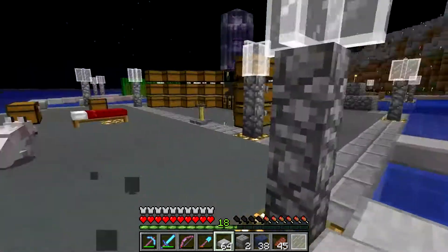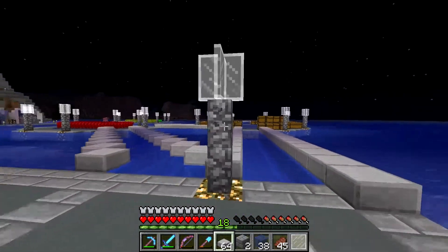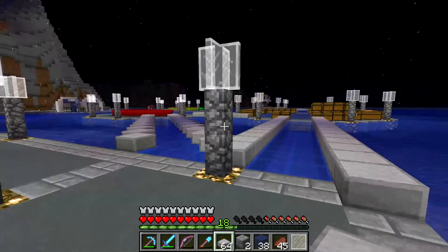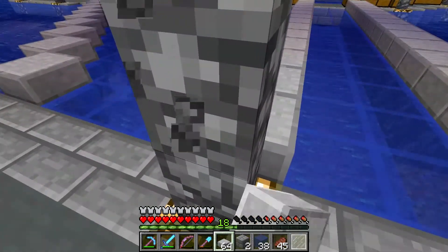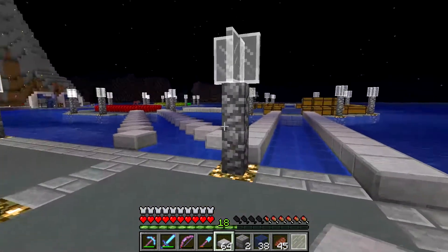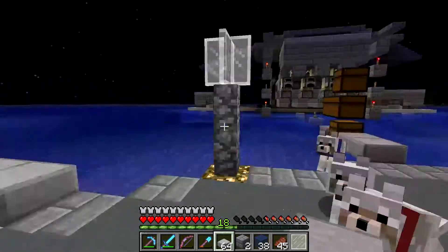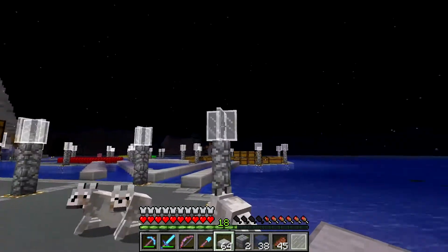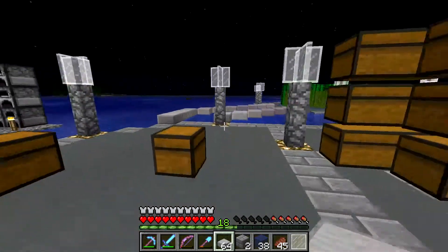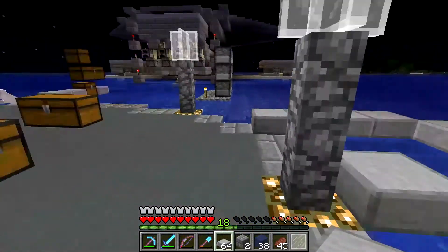So around here you'll notice I have lights. This is one of those things where early on, in one of my early episodes, I talked about how I'm a perfectionist and I need to pre-plan everything. I spent like a good 45 minutes coming up with this light design. I ended up putting the glowstone on the bottom because it lights better that way, and I don't really like the way glowstone looks up there. So it's just the white stained glass panes up there and the cobblestone as the lamp post.